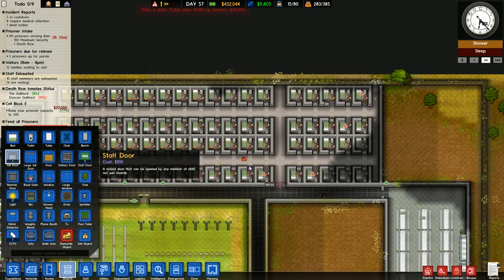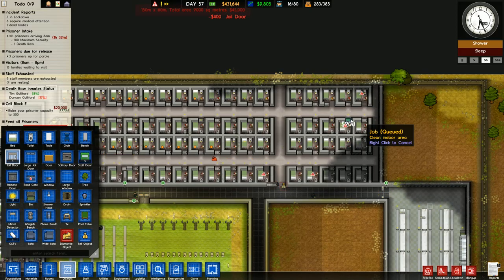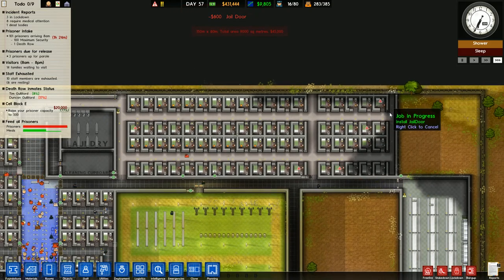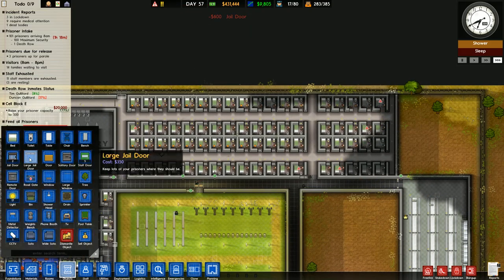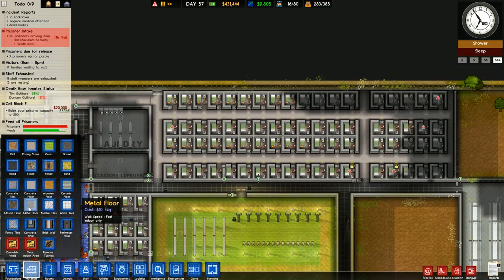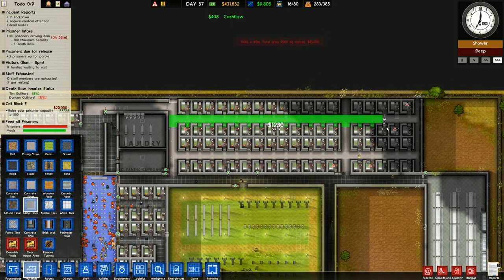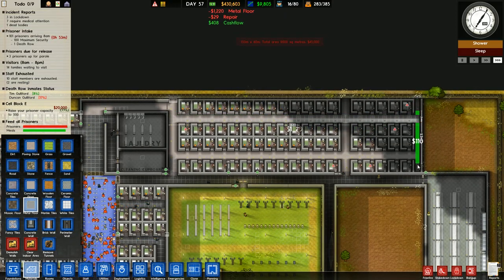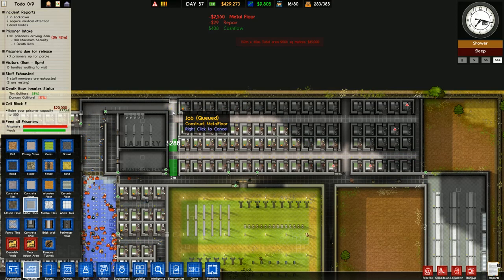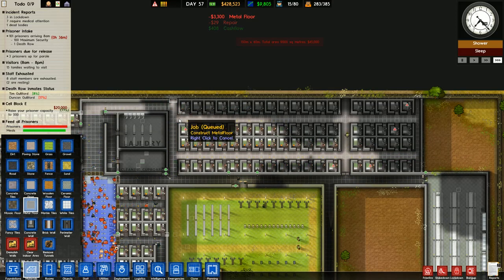First I should probably build the remaining cell doors that I forgot to put down. I hope my workmen are going to finish this one off — that would be great. We're also going to put down some metal floors just to have a consistent look throughout this prison.